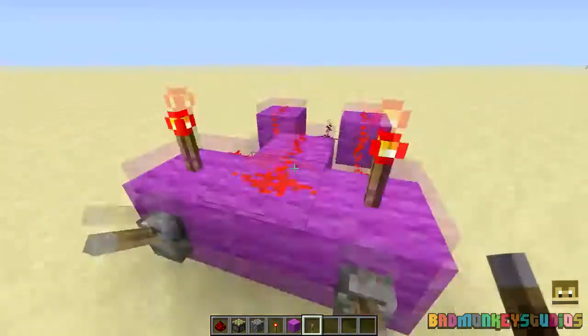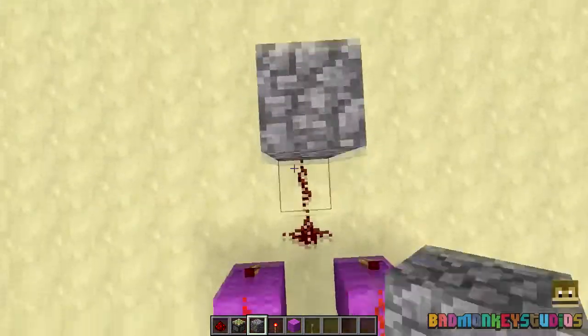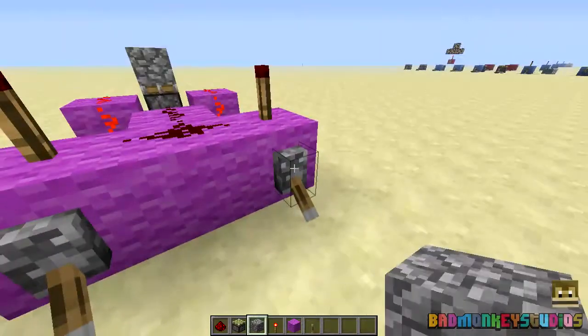So place one of your switches and whatever contraption you're activating. For the purpose of this, we're just going to be showing a piston. On. Off.